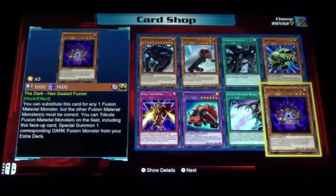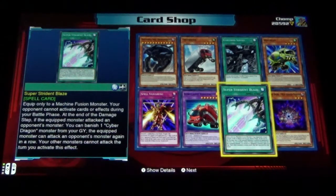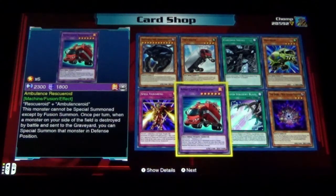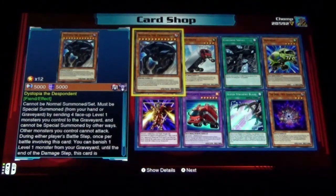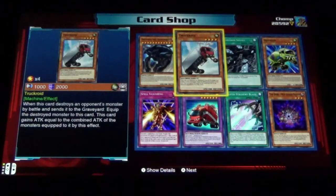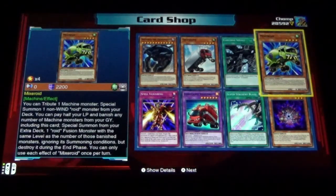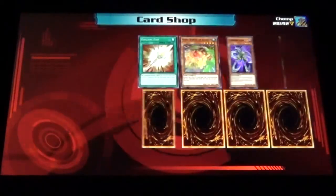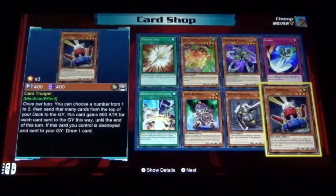The Dark Hex Sealed Fusion, Strident Blaze, Ambulance Rescue Roid — there's one of the roids — Spell Vanishing, Dystopia the Despondent, Trekroid, Cloudian Squall, and Mixerroid.